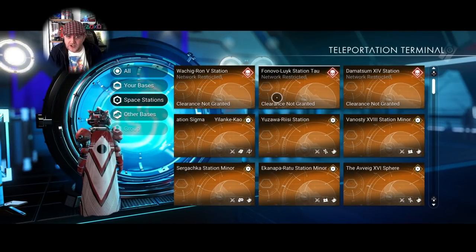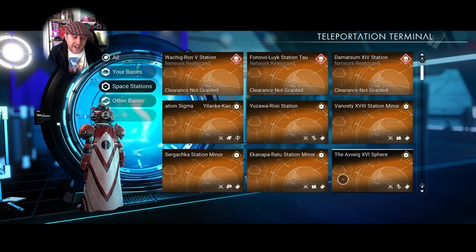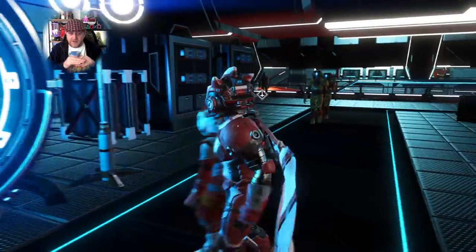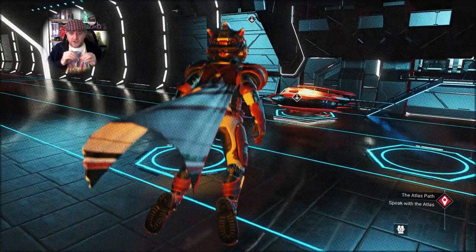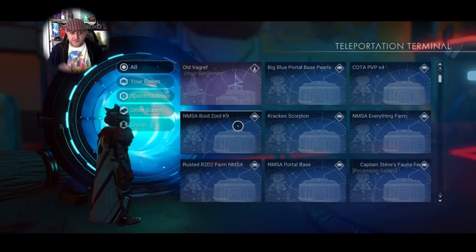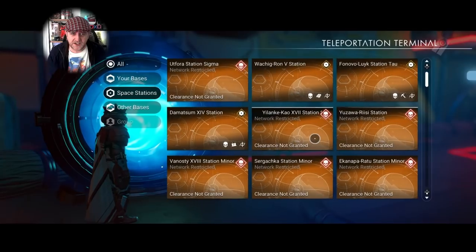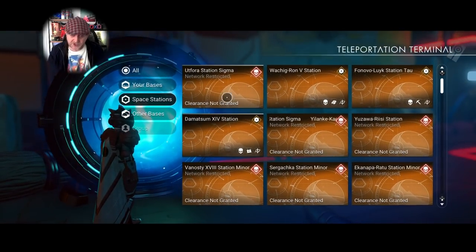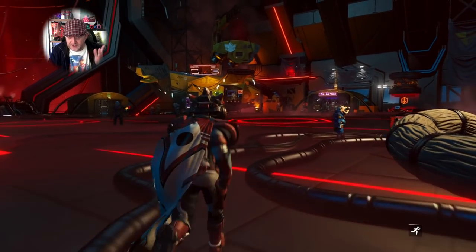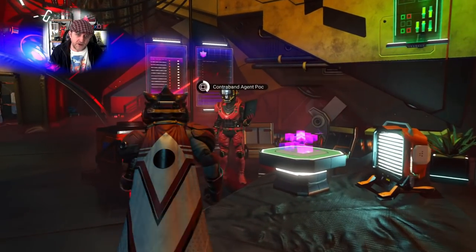Going to the station list from normal space, I can't jump to any of the pirate systems I've built up, but I can jump to any of my normal stations. So keep that in mind: if you want to jump from pirate system to pirate system you have to use a pirate teleporter; if you want to jump from normal system to normal system you use a normal system teleporter. Even using a forged passport doesn't open up the other teleporters — they're locked depending on which system you jump from.